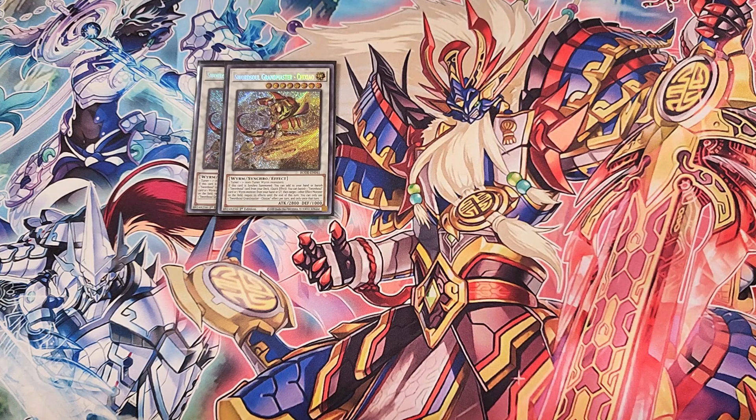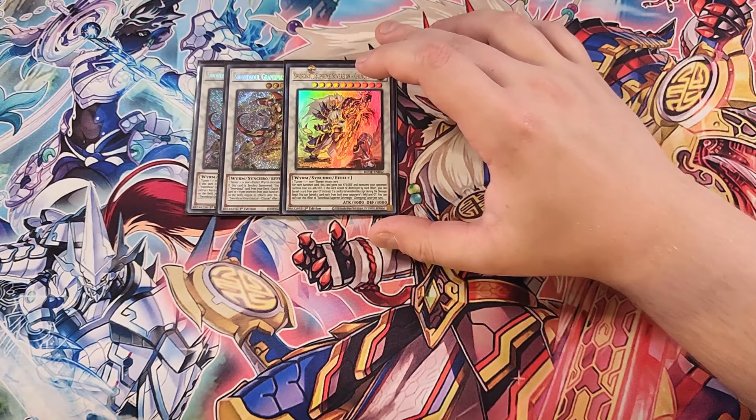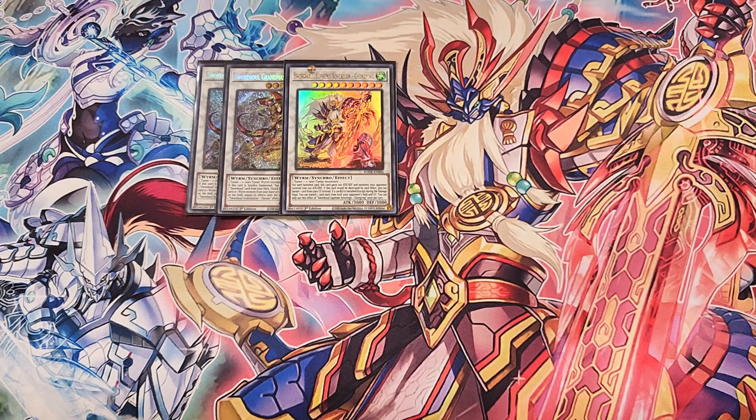For the extra deck, we start with Grandmaster. Grandmaster is an amazing card and probably the first card you'll be summoning from the extra deck. It's super easy to summon off the effect of Moji. When this card is synchro summoned, you can add to your hand or banish a Sword Soul card from your deck. Also, this card is basically a walking Effect Veiler — as a quick effect, you can banish a Sword Soul card or Wyrm monster from your hand or grave, then target one of their effect monsters on the field and negate its effects until the end of the turn.